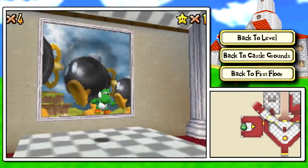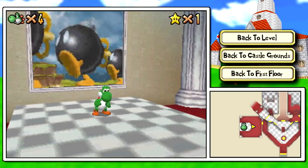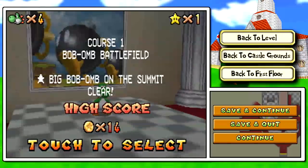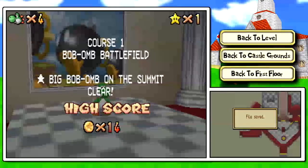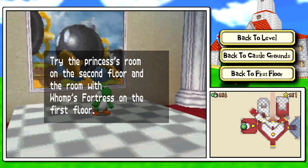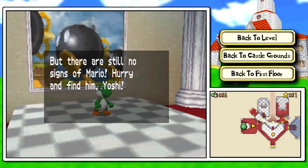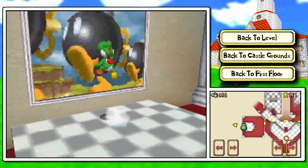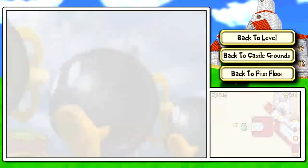No peace sign. How sad. So, with our first power star, let's grab it and see one way this is not the definitive version of Mario 64 — no peace sign. Having cleared that, let's go ahead and save really quick. After getting one star, we can now open up the sealed door to the princess's room on the second floor or the room with Whomp's Fortress on the first floor. I'd like to cover all the missions in Bob-omb Battlefield before moving on.